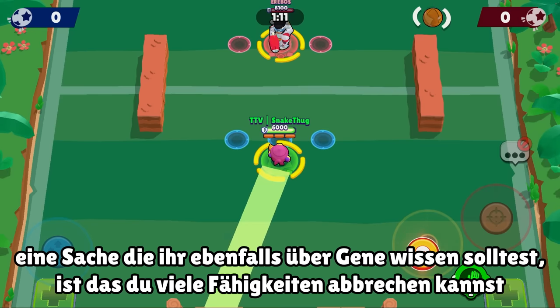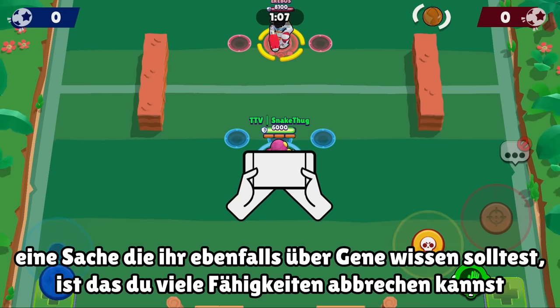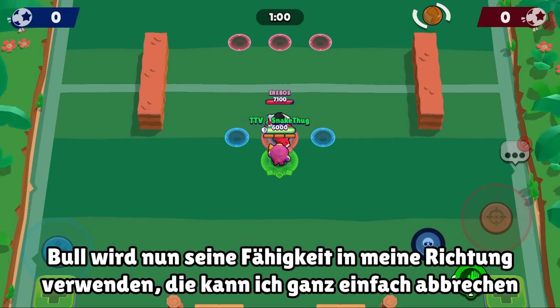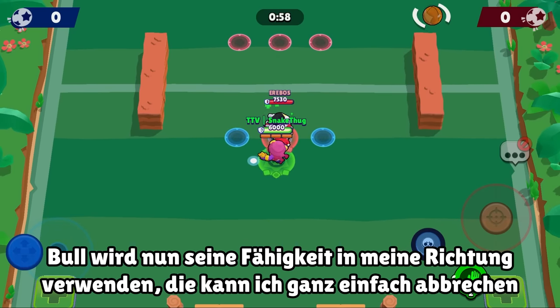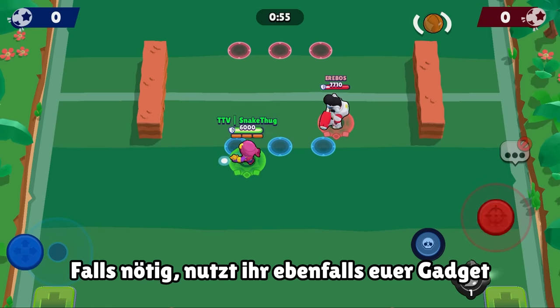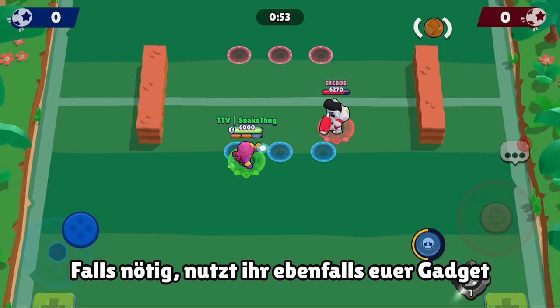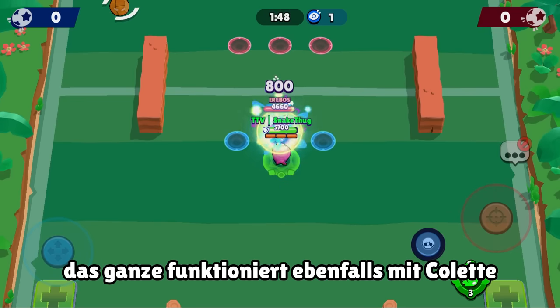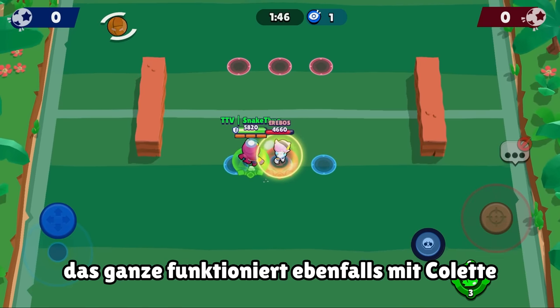You should also know that Gene is really good against tanks. For example, against Bull — when he supers in front of you, you can just cancel Bull's ult by grabbing him, and if needed you can also use your gadget to create space. As you can see, this also works with Colette: when she ults you can just cancel it and use your gadget to get some space.